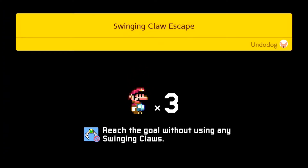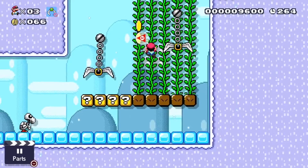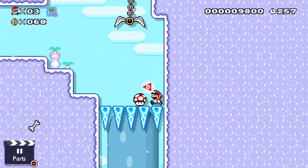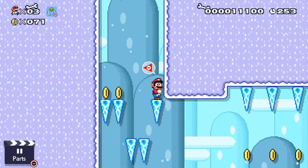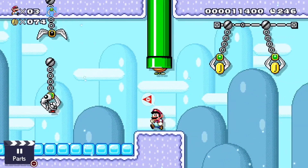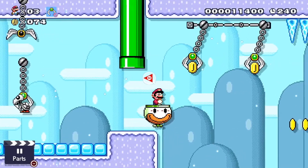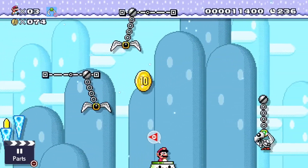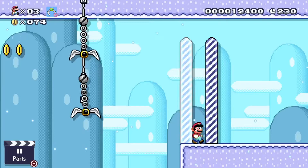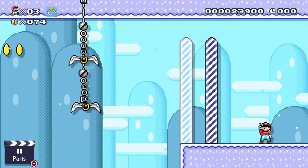I just realized how I'm supposed to do that. All right, gotta be careful — whoa whoa whoa! Yay! Don't get caught by the claw, just use the clown car. Stay to the bottom. Now we have to make our way up top. My heart jumped out of my chest there for a second.